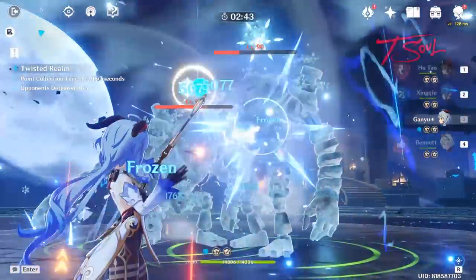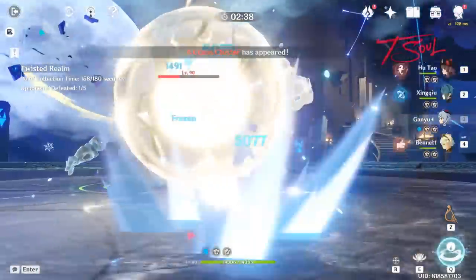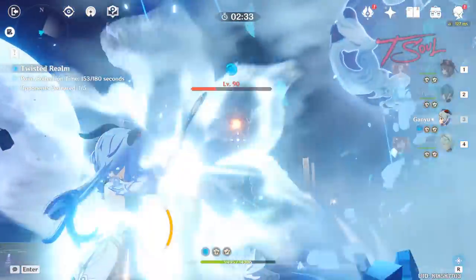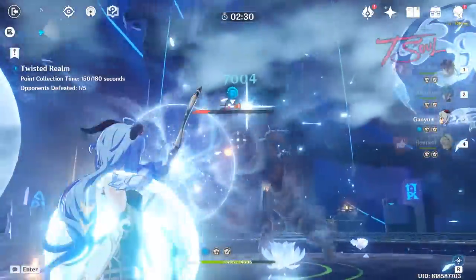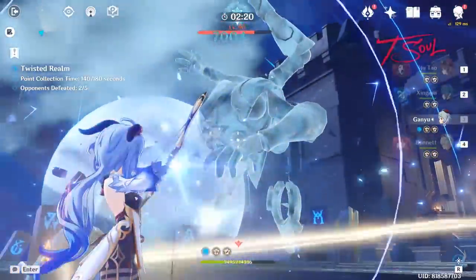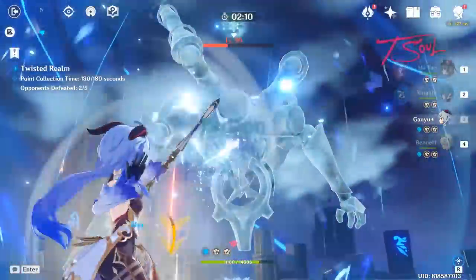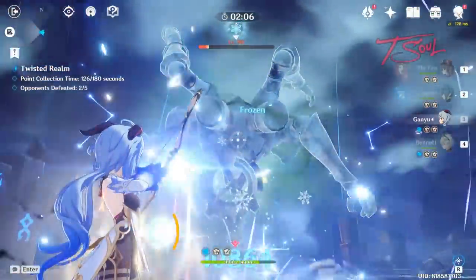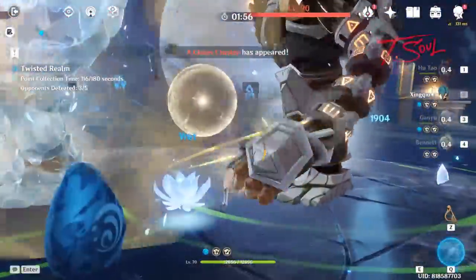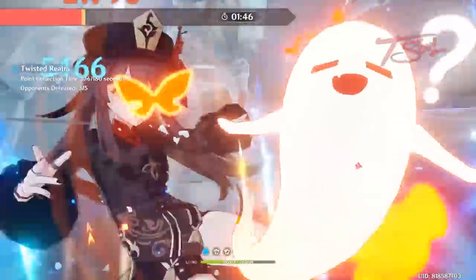Once one of them drops to low health, focus that down. They'll have a green aura around them to indicate when their healing timer starts. If you don't kill them within 6 seconds, they'll heal back 50% of their health, so focus it down to save time. One of the energy orbs will damage both you and the enemies, but it doesn't do that much damage to the enemies anyway. When you're about to touch it, use your elemental burst to ignore the damage. That's pretty much it for this stage.